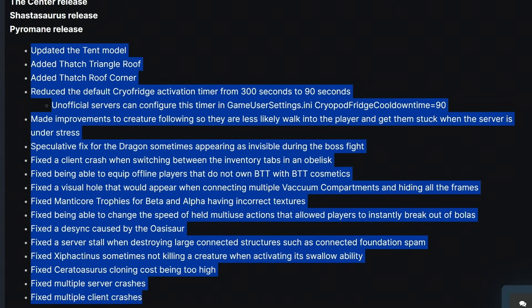Reduce the default cryofridge activation timer from 300 seconds to 90 seconds. Unofficial servers can configure this timer in game user settings with cryofridge cooldown timer equals 90. Made improvements to creatures following so they are less likely to walk into the player and get them stuck when the server is under stress. Speculative fix for the dragons sometimes appearing invisible during the boss fight. Fix a client crash when switching between the inventory tabs in an obelisk. Fix being able to equip offline players that do not own BTT with BTT cosmetics. Fix the visual hole that would appear when connecting multiple vacuum compartments and hiding all the frames. Fix manticore trophies for beta and alpha having incorrect textures. Fix being able to change the speed of held multi-use actions that allow players to instantly break out of cages. Fix a crash caused by the oasis. Fix a server stall when destroying large connected structures such as connected foundation spam. Fix a Sarcosuchus sometimes not killing a creature when activating its swallow ability. Fix a Parastegos cloning cost being too high. Fix multiple server crashes. Fix multiple client crashes.